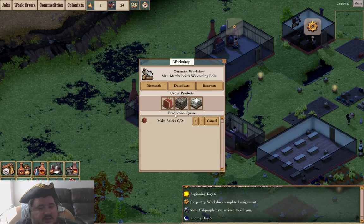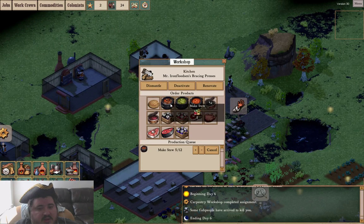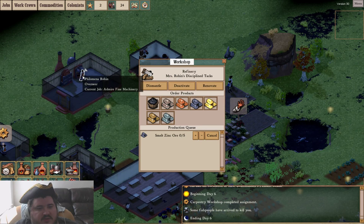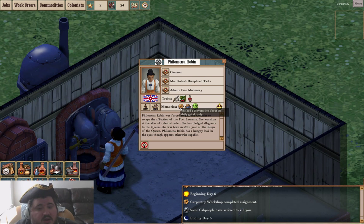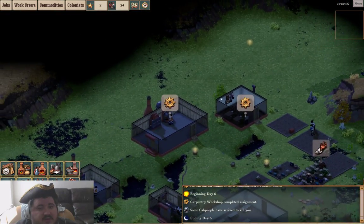The basics of the colony involve so much farming to keep the food supply going that it's hard to support much else. Instead of working, the overseer is of course admiring fine machinery. Now there's nothing wrong with worshipping the holy cog, and she is a holy cog worshiper, but it is much better when you actually do work rather than just look at things.